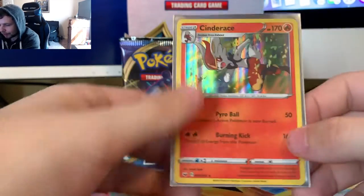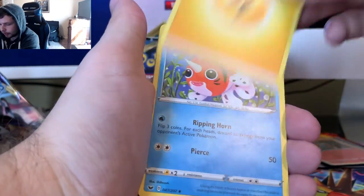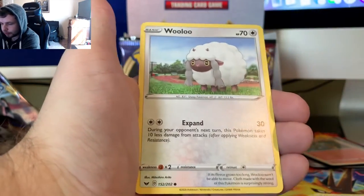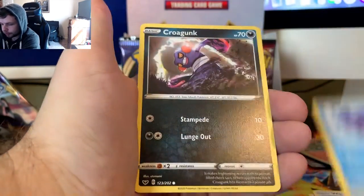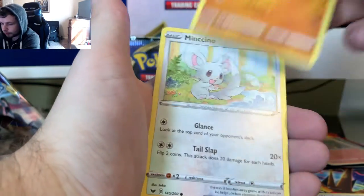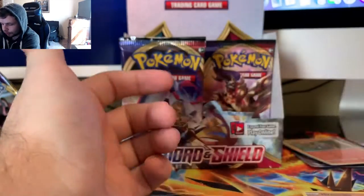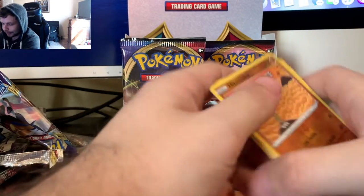We got a Lightning Energy, Seesaw, Ordinary Rod, Bead, Wooloo, Shellder, Croagunk, Silicobra, Vencino, Hitmonlee, and another Durant. That one's got to go.